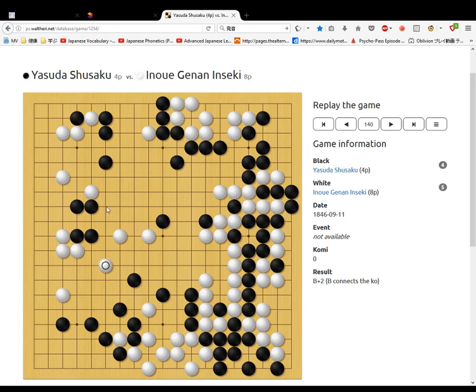Black goes here, making these stones put some more pressure on those stones. White threatens to cut here. Black goes here, white jumps out. Black cuts off. White extends. Black extends his special move, then cuts. White goes out. Black doesn't extend but extends upwards. White responds there, forcing black to do that. Then goes up.